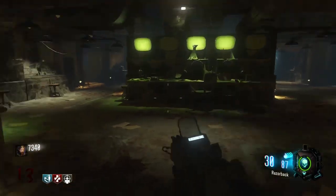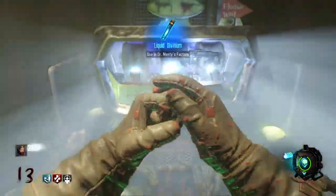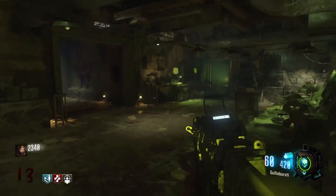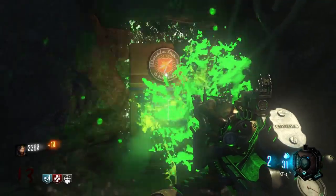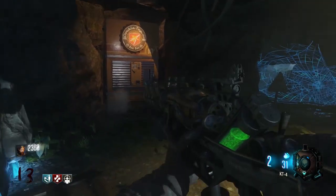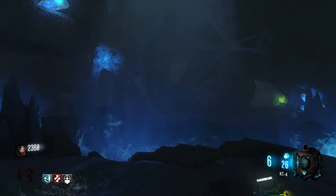The next thing you want to do is prepare yourself to fight the spider. What I did was pack-a-punch my weapon, collect a few perks, and get myself set up with a lot of ammo to face the spider. Once you're confident you can beat him, go over to Lab A — behind the blue water is this web. You shoot the web with the KT-4, make your way down into this cave, and here comes the spider himself.